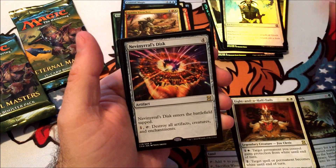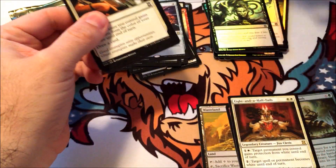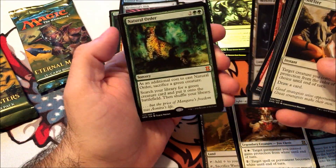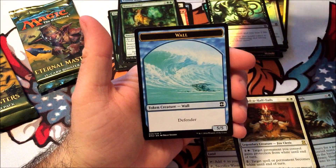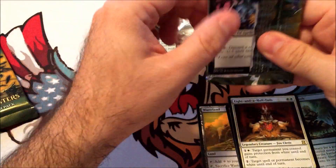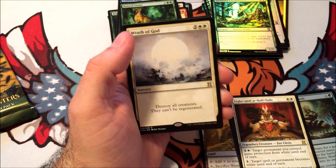Laquatus's Champion as the rare, and Knight's Whisper as our foil. Thespian's Stage — Fisher's Factory. Natural Order as our other mythic. Well, that's all right. That gives us Ghoulian Enchantress and Natural Order — kind of a bummer that those were our two mythics instead of some of the other ones, but that's what happens when you look for money in these packs.